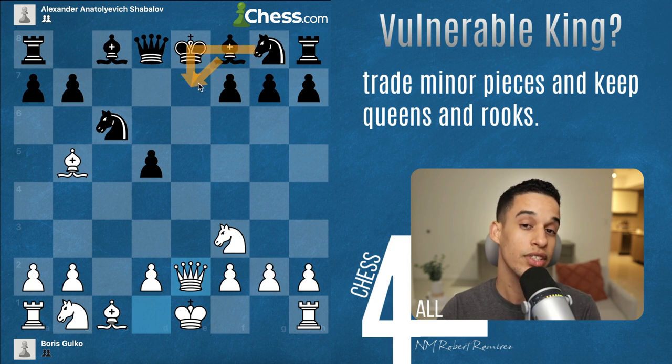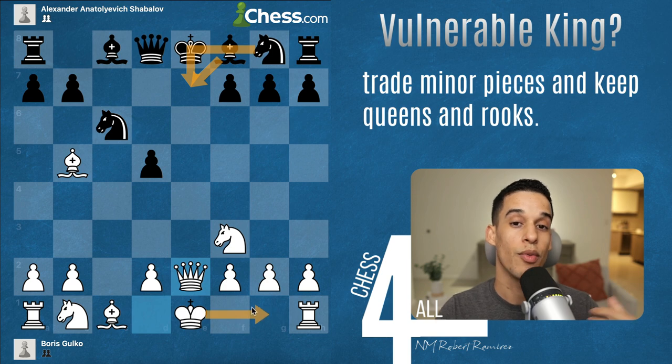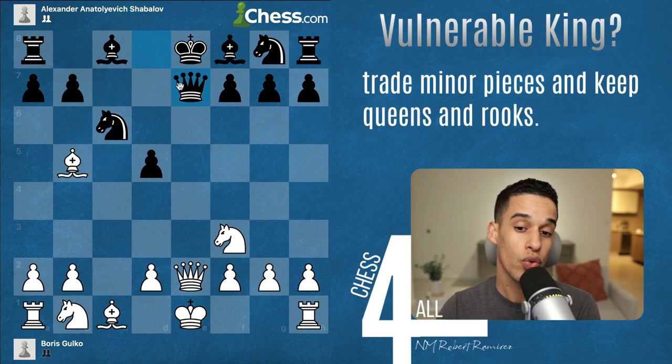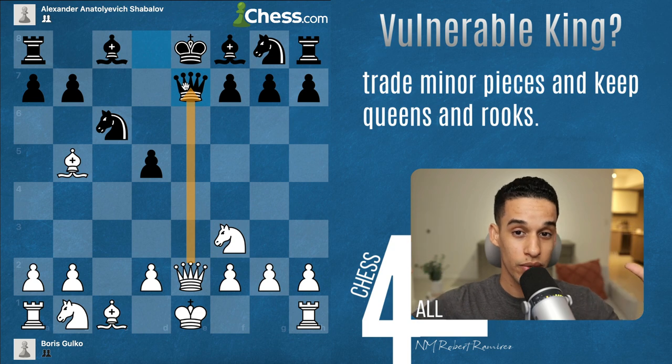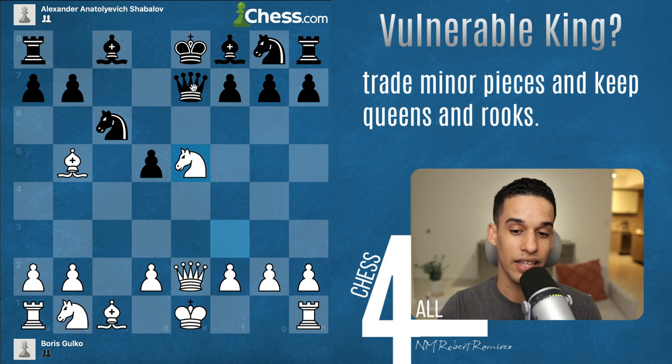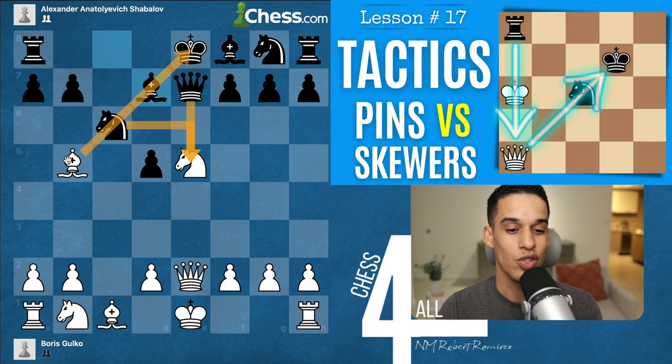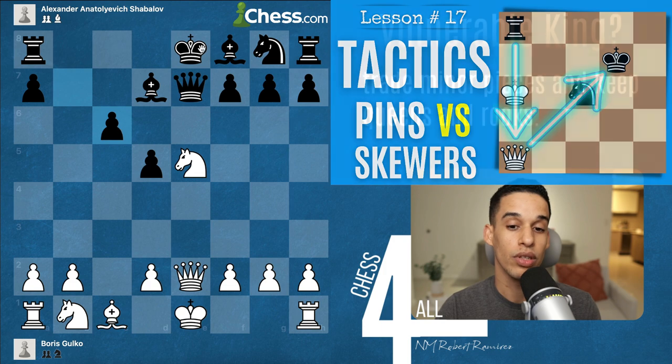Instead of castling right away, we play queen e2 to make it difficult for them to castle. If they move one of those pieces, it gets stuck and I castle and start putting pressure on the king. The black pieces played queen e7. Since my opponent's king is going to have a hard time leaving the center, I don't want to trade queens. The move is knight to g5, centralizing the knight and gaining a tempo on the c6 knight.